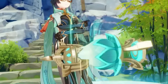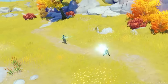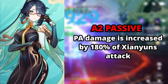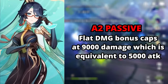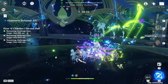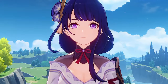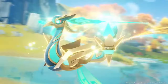Her second passive is a much better one, as it significantly increases the team's damage. Remember the 8 stacks she gets after using her burst? Every time a character's plunge attack hits an enemy, the damage of that plunge attack is increased by 180% of Xianyun's ATK. The flat damage bonus caps at 9,000 damage, which is basically equivalent to almost 5,000 ATK. This is a super strong passive — it allows characters with high plunge multipliers like Xiao and Diluc to do an insane amount of plunge damage, so you should build her with a lot of ATK.